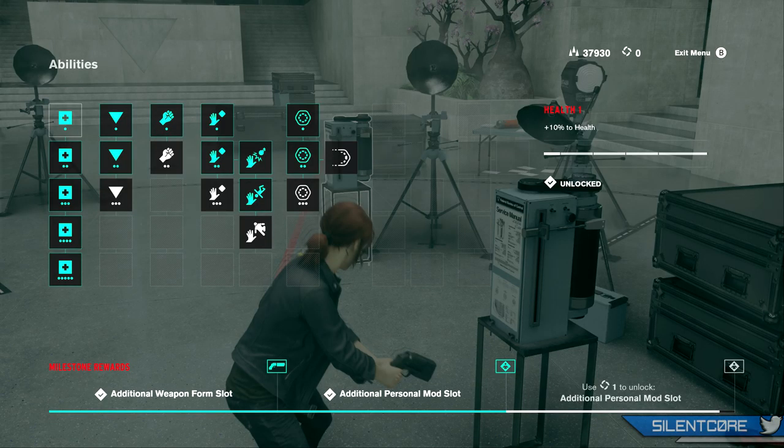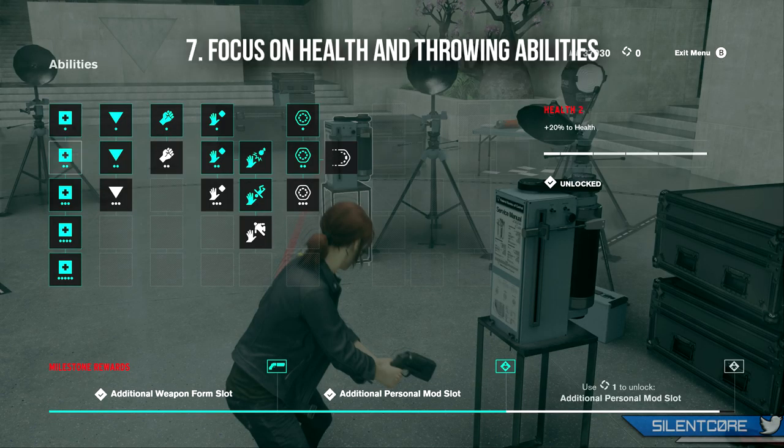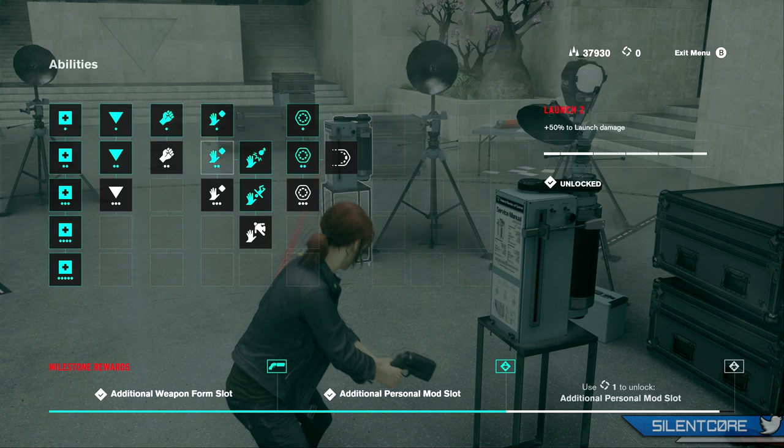Next up is to focus on the health and throwing abilities in the skill tree. In my opinion these are the two most useful uses for your ability cards. Health for obvious reasons, but the throw ability is very, very good when it's upgraded.